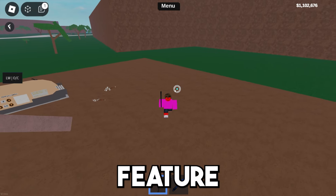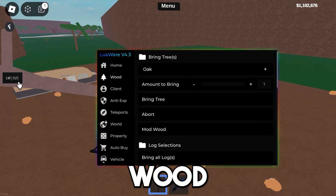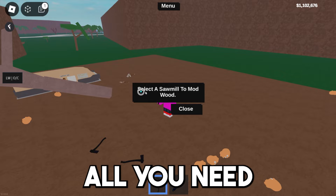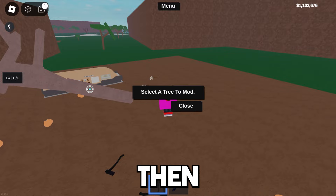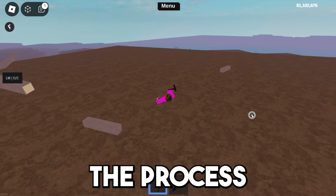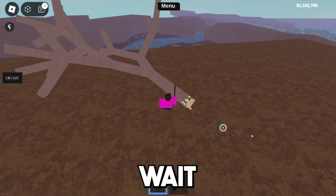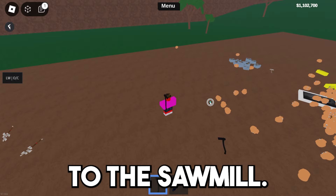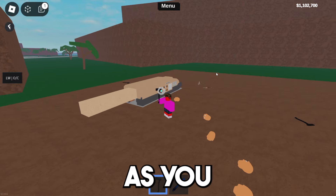Now let's use the mod wood feature. What you want to do is hold your axe, open up the GUI, and press mod wood. After that it will show you a step-by-step guide: press on a sawmill, press close, then press the tree you want to mod. That should start the process — it will take the chopped-up piece to the sawmill and make the mod wood piece.